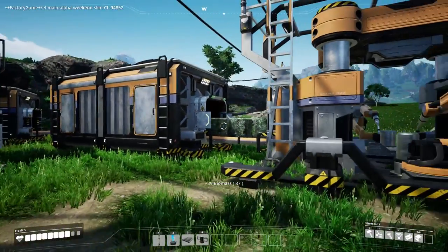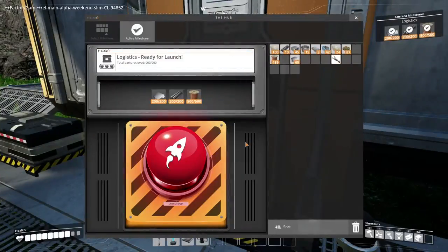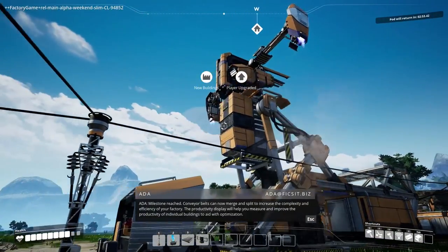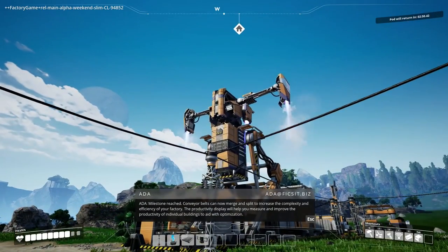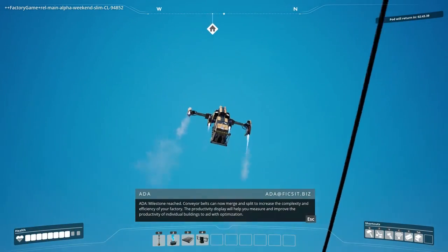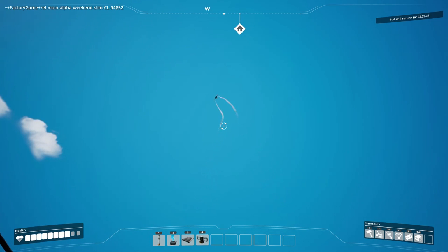These grass blocks net out at 10 — man. Check this out: for these milestones, we're actually sending stuff up to our bosses in space. Attached to our little starting place we have a rocket, so launching the pod actually launches a rocket from where we're at. We're launching rockets already!